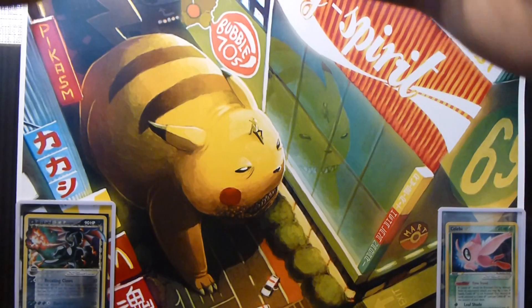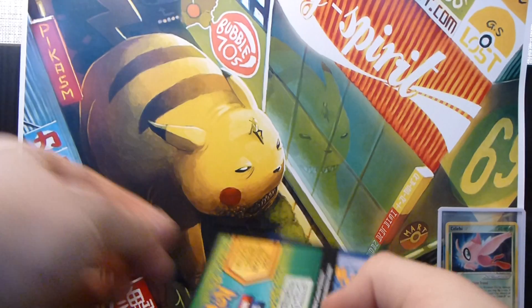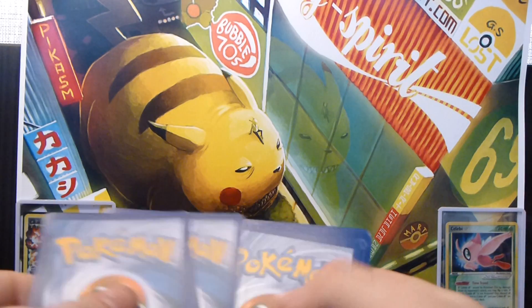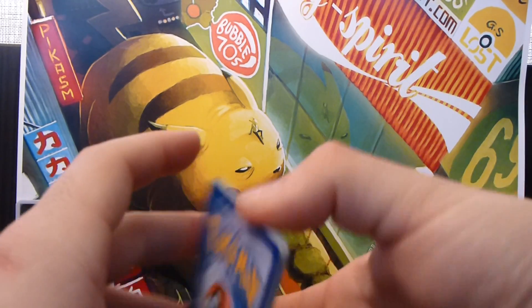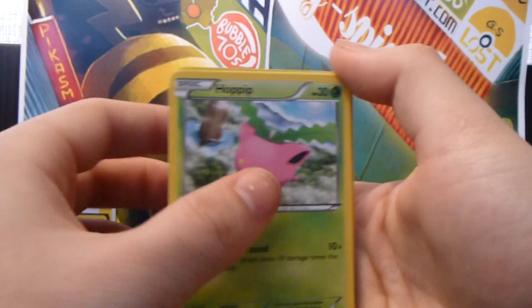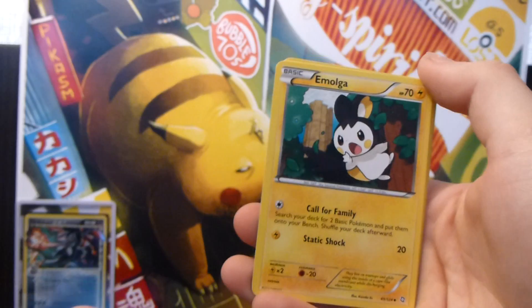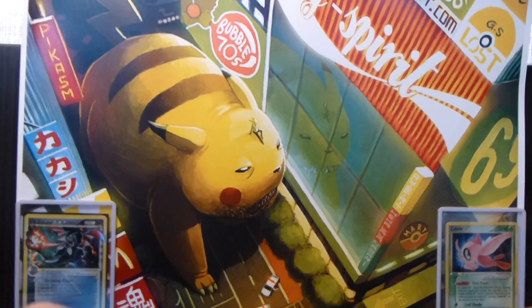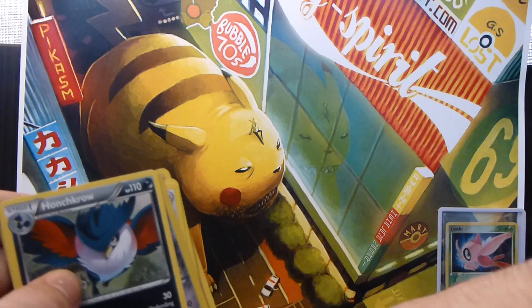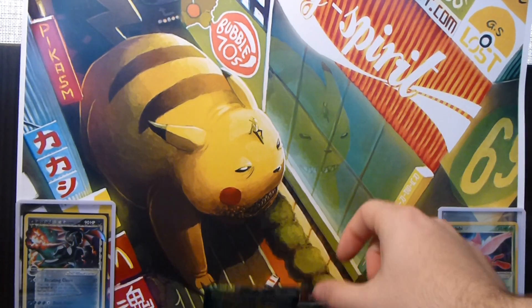Rayquaza pack. We have a Magikarp, a Hoppip, a Beltoy, Electrike, Weasel, Emolga, Sawk, Audino, a Lairon Reverse, and a Honchkrow Rare. I've got tons of those Honchkrows, which is kind of annoying, but nothing I can do about that.